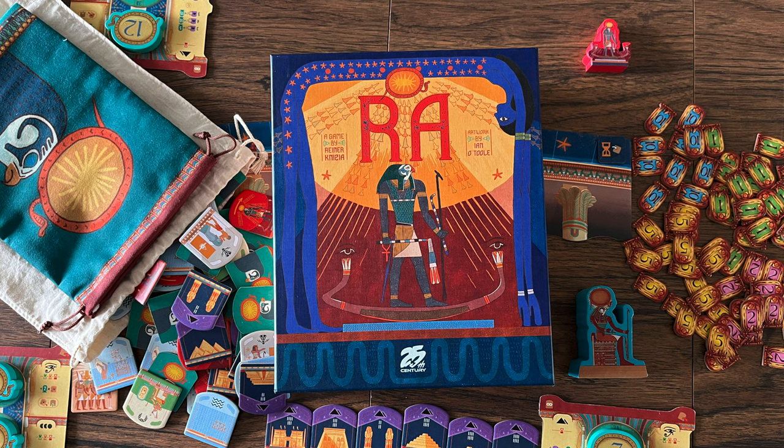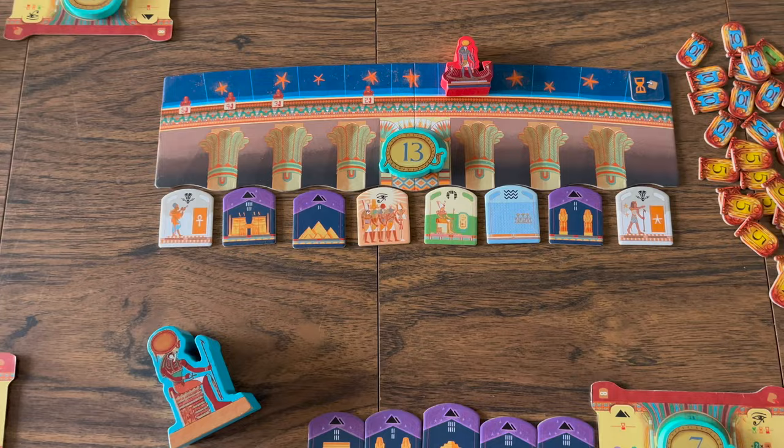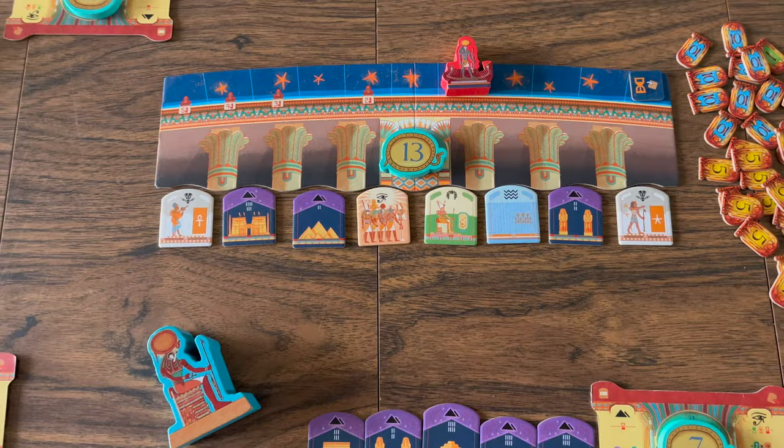With art from Ian O'Toole and a classic game from Reiner Knizia, it's a no brainer. So control Egypt trying to become an Egyptian king with your family and friends in RAW by 25th Century Games. Again this is Board Game Brody. I hope you enjoyed this video. Stick around and check out some other board game reviews to see what you might want to get to the table.